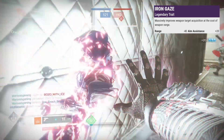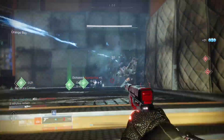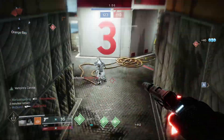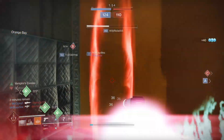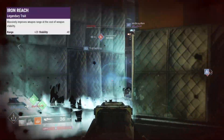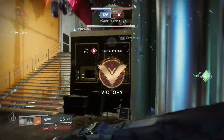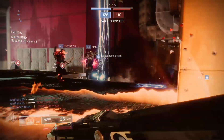Iron Gaze takes away 40 range but adds 20 aim assist, which brings your assist to 99, damn near max. I thought this was going to be a trash perk but it's really not bad at all if you're good with only fighting out to mid range. Also, this can roll with Iron Reach which adds 20 range but takes 40 stability. I didn't like this one on console but please tell us how you feel about this perk in the comments.